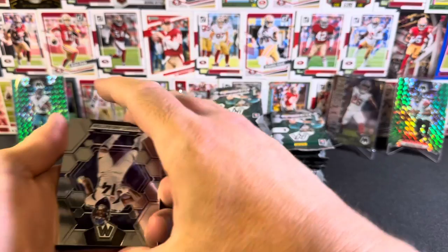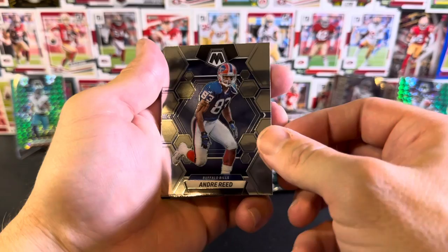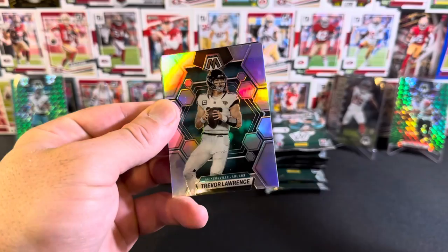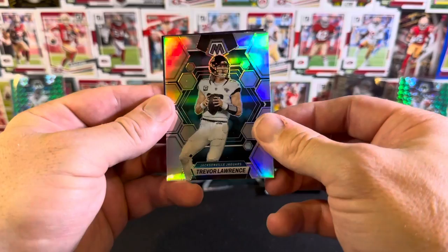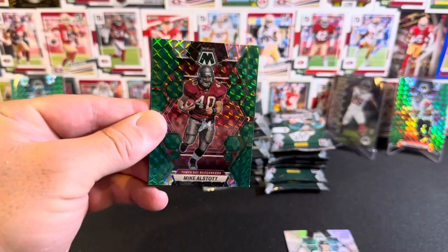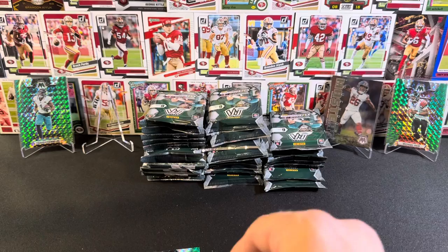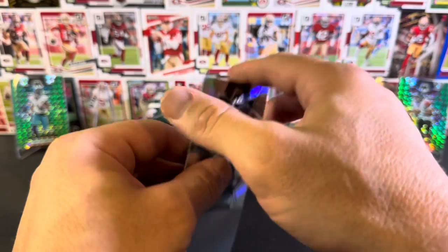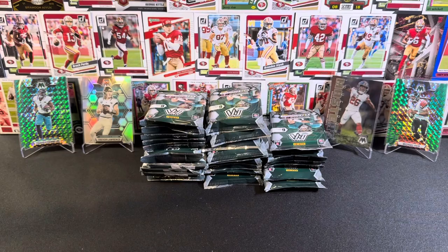We're only about four or five packs deep, so bear with me. Cortland Sutton, Andre Reid, Paul Krause. Looks like our base rookie is Dorian Thompson Robinson - that's the Browns. And then we've got a Trevor Lawrence Silver. Yeah, the silvers look cool, I like that. And then we have Mike Alstott green Mosaic. The silvers, I think, look really cool - just those base silvers. Looks quite cool.